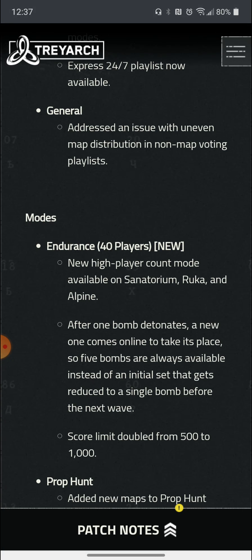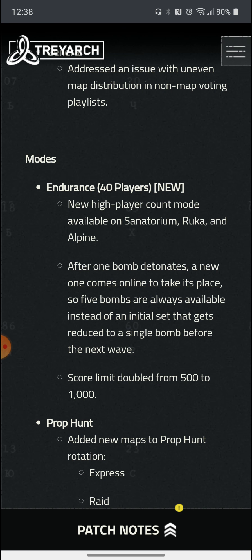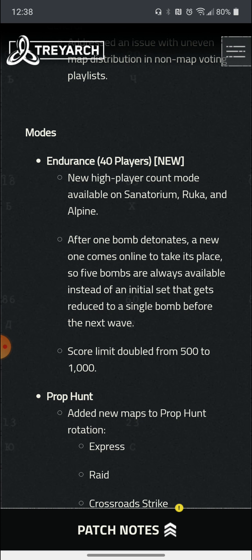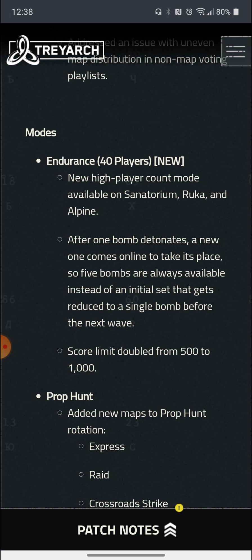We also have a new game mode called Endurance. It's basically kind of like a mini battle royale mode — 10 quads, so 10 teams of four battling to the death. After one bomb detonates, a new one comes online to take its place, so five bombs are always available instead of an initial set that gets reduced to a single bomb before the next wave. The score limit is doubled from 500 to 1000.